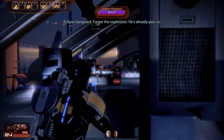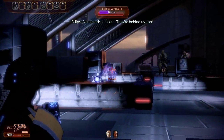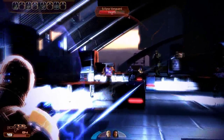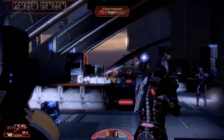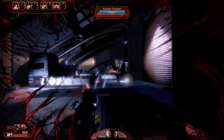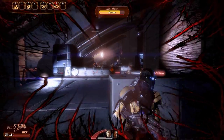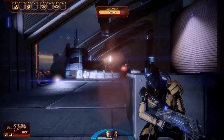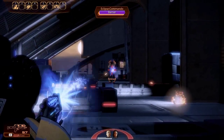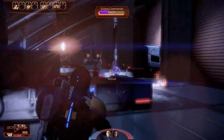We'll switch over to the Vindicator now. After the accuracy upgrade, this weapon is crazy accurate — all the bullets go exactly where you want them to. And it makes this weapon a lot more viable for hip fire than before. I do like to use this weapon firing from the hip after the accuracy upgrade when I get in a medium to close range setting. It's really nice, and look how accurate it is even when I'm not locked into cover.